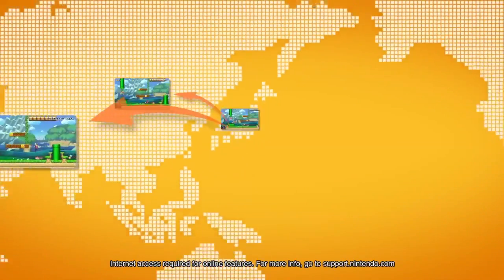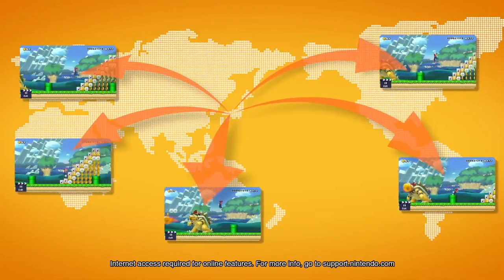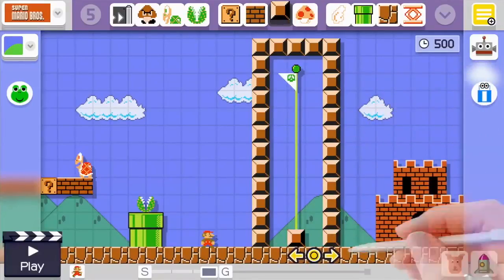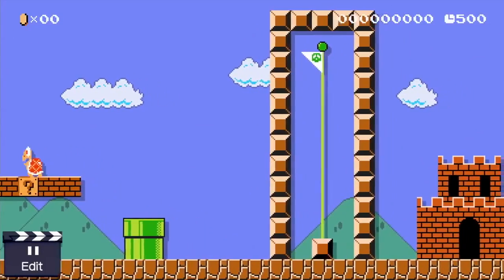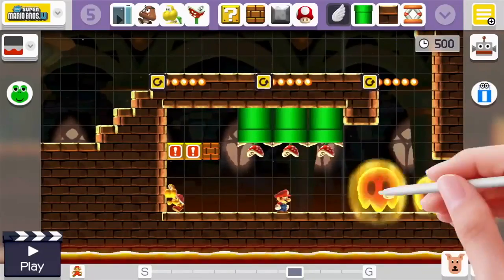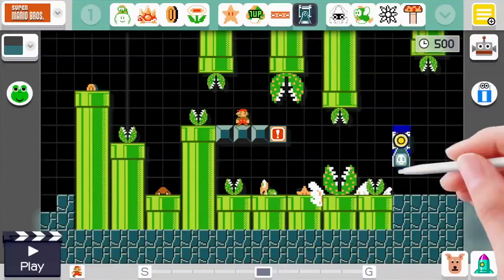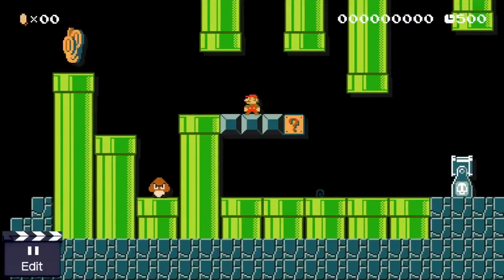Once you've completed a course you created, it can be shared globally with other players online. Remember, that means you actually have to be able to beat the courses you make. But worry not — you don't always have to make a course from scratch. You can find courses other players have made online, edit them offline, and play them too.